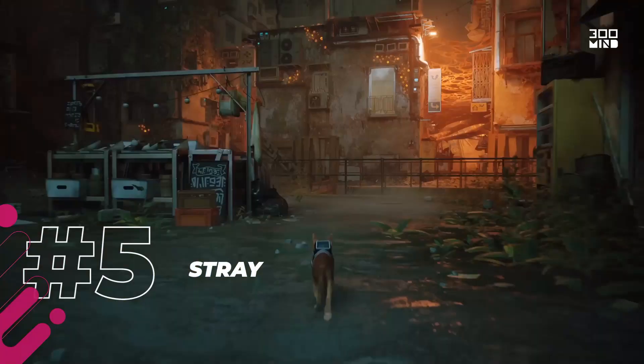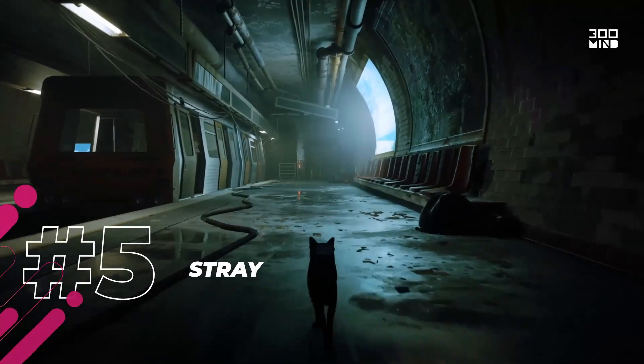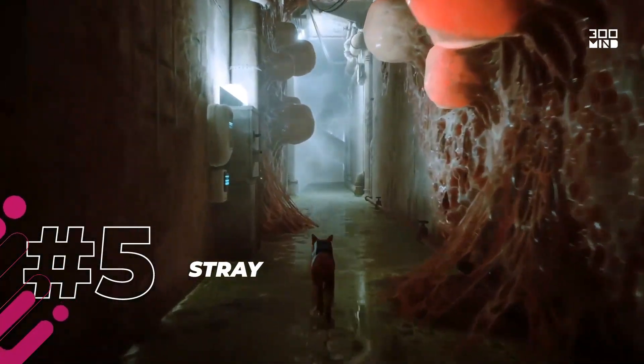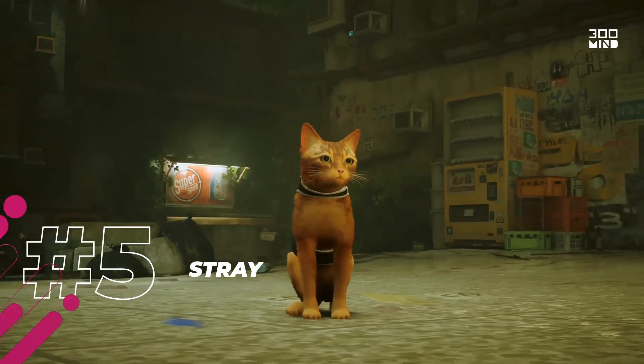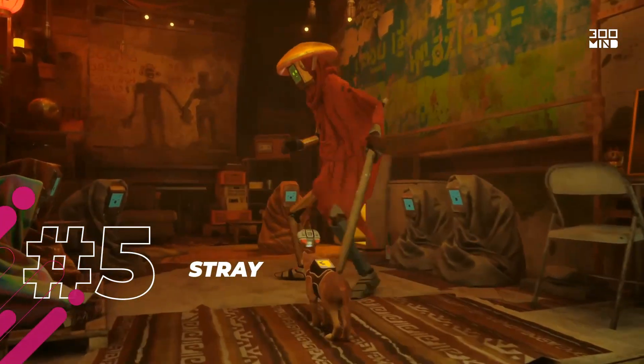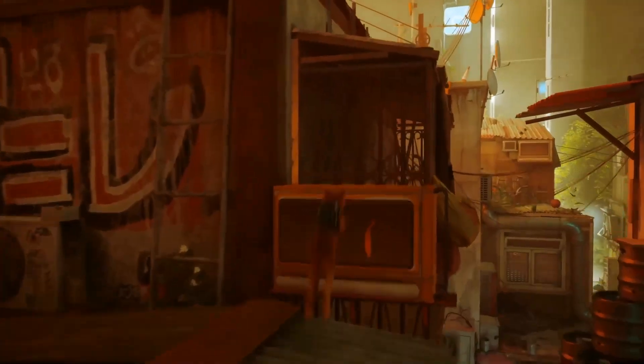Starting off with number 5, Stray. This game is relatively modest in terms of next-gen graphic features, but it makes up for it in fantastic art direction. This indie hit has some of the most amazing looking environments that are both expansive yet intimately detailed, while also running silky smooth on both consoles and PC.